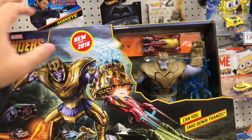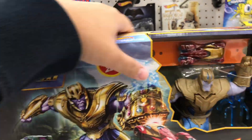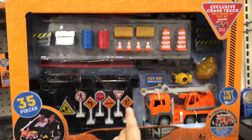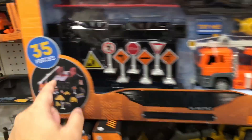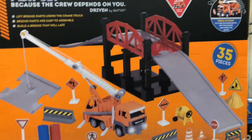This is a new Hot Wheels playset — Thanos Community War Iron Man Hot Wheels truck, new for 2008. This is new from Driven by Buttocks. They have an older one that's a construction site with a dump truck; this one is with a crane truck. And there's a little bridge right here — it's a bridge with a crane, and the crane is building the bridge. This piece goes in here, this piece goes in here. That's cool.